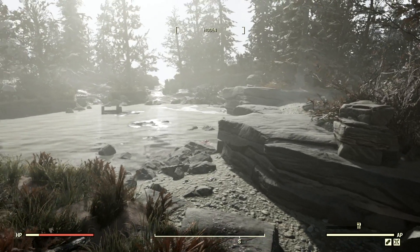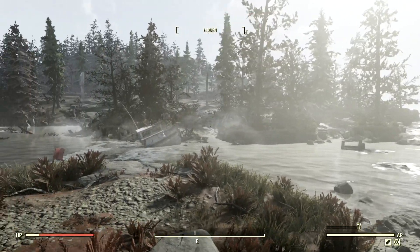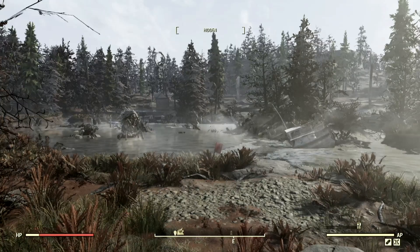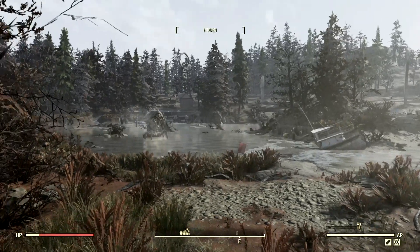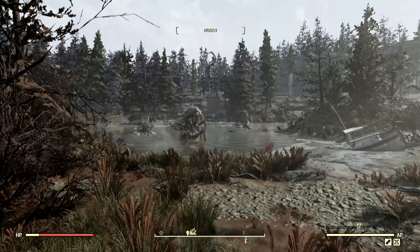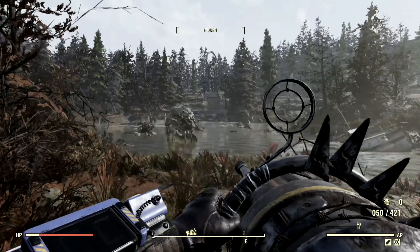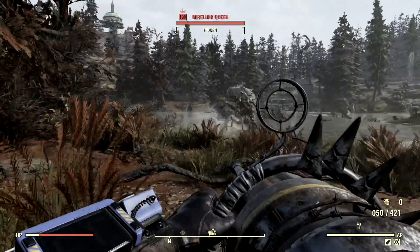To start everything off, the Brotherhood Steel has sent me to a few locations around the map because we have some giant targets terrorizing the wasteland and we need to put a stop to it. At the end of the video I'll be showing you the build I'm using, the weapon, and how to get its mods. Just keep in mind this is an anti-armor faster fire rate build.